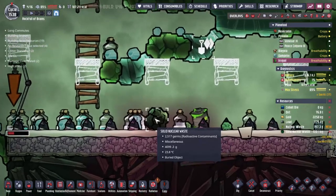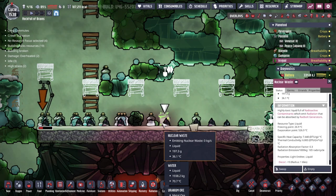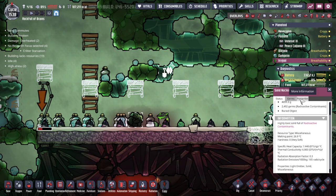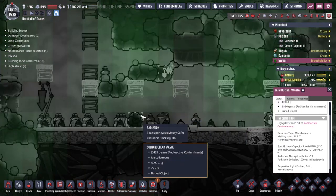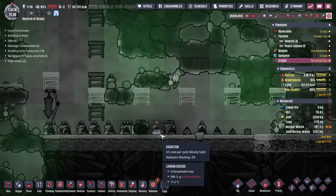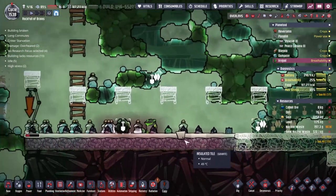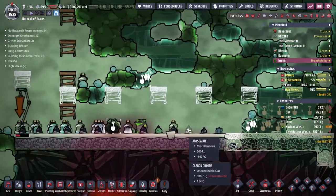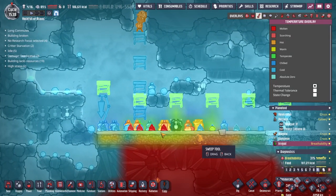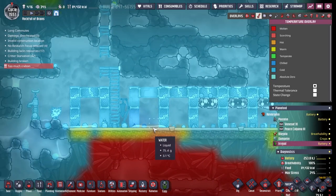Okay, let's try to mop this place up. We've got some solid nuclear waste here - when has that fallen down? We've got another one over here as well. Is this uranium ore that has changed? It tells me we've got a bunch of contaminants in there. It's not really giving out much radiation though, so I'm not that bothered about it. I do need to dig it out of the way and continue the process of cooling this place down somehow - we've got to mop all of this stuff up.